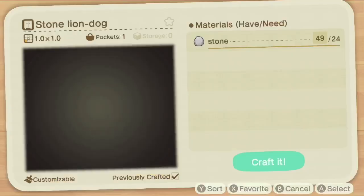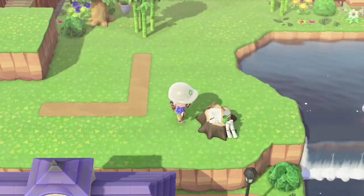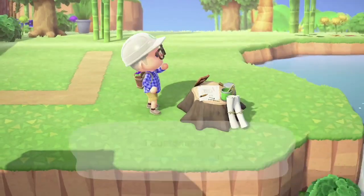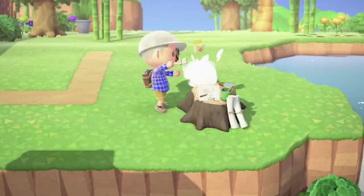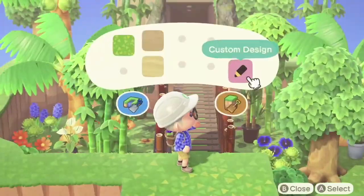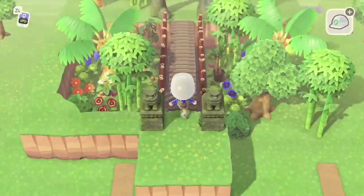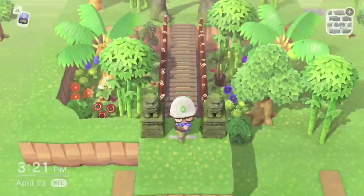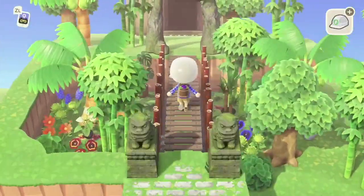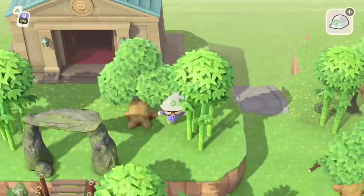Next we're going to work on the area in front of the museum — this is going to be more of the proper temple area. So I'm making a lot of stone things, some jail bars, and I'm going to make them look rusted, mossy, old. That's like the other theme of Ponderosa — old, lush, vertical, Ponderosa. The design codes I'm using here for the bricks are from my path video, and the creator code will be down in the description below.